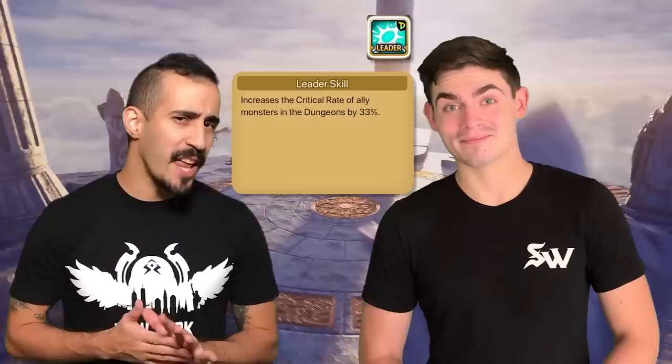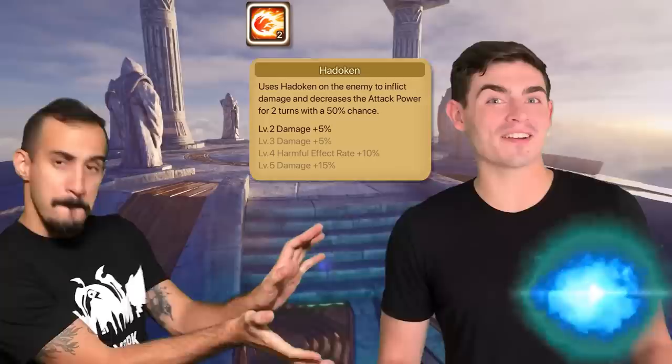Ken, you get one and so does everybody else. First, his leader skill — he gives you 33% crit rate in dungeons. And just like Ryu, that might be foreshadowing. His skill number one also looks a lot like Ryu's — it's the Hadouken again, which applies a two-turn attack break on a 75% chance after skill ups.